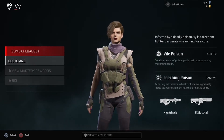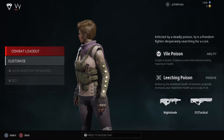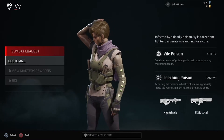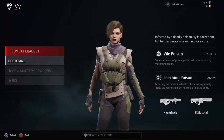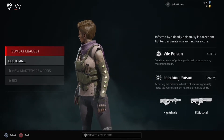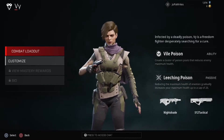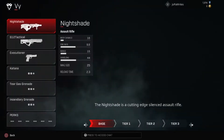Vi is one of the unlockable characters if you have not bought the upgraded founders version. Her abilities are Vile Poison — she creates a cluster of poison pools that reduces enemies' max health. They actually just got a buff so you can leech more health from enemies. Leaching Poison gradually increases your maximum health up to a cap of 25, which comes across almost like a shield. It can create choke points, and if the enemy is trapped in a corridor, they'll dodge right into your attacks — really good for cutting off various locations on the map.